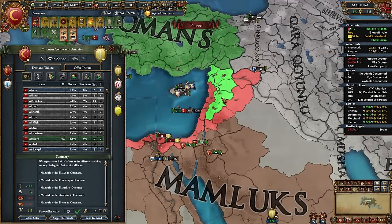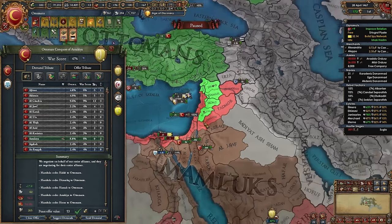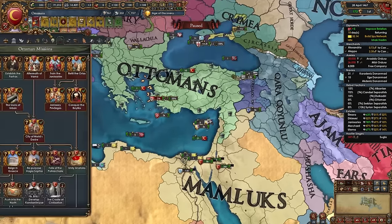When you gain around 40–50% war score versus the Mamluks in the first war — enough to take Antioch, the three provinces up to Damascus, and Damascus itself — go ahead and peace out. Take those provinces only, no money, no war reps, don't release Syria or anything else. That's your first Mamluk war done.